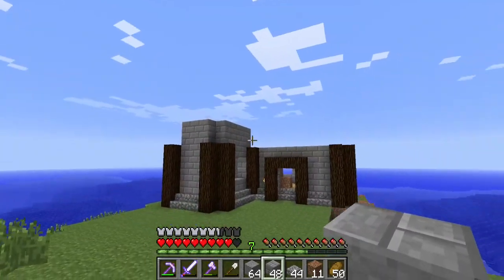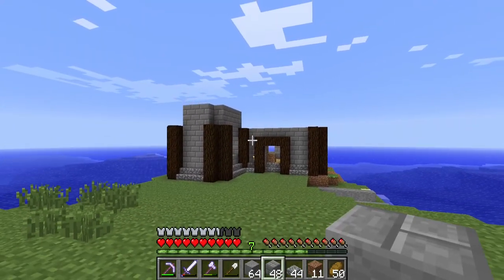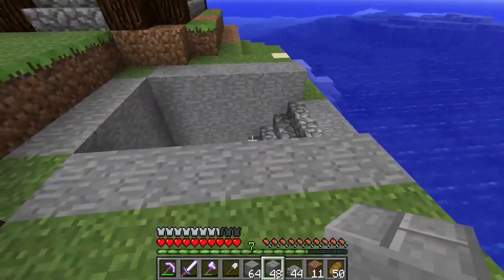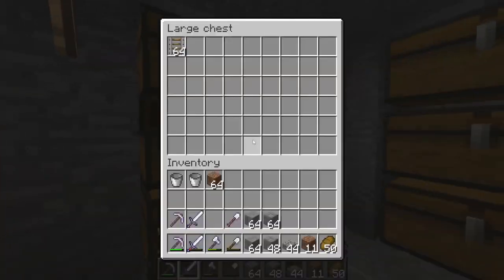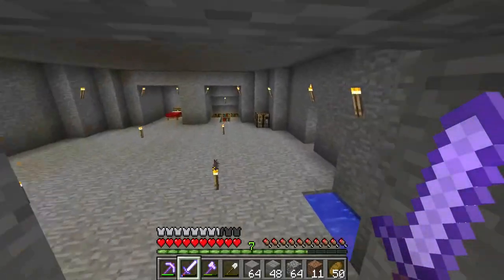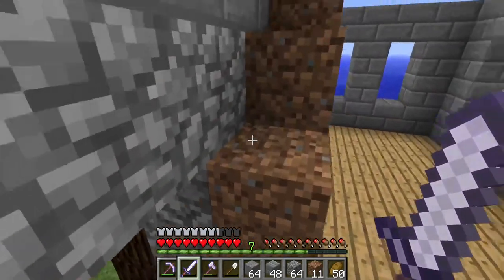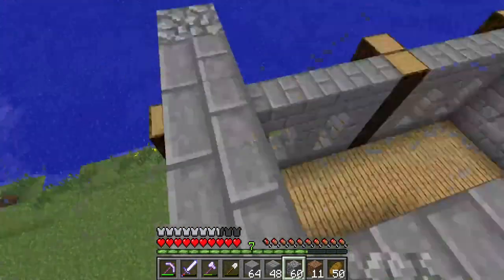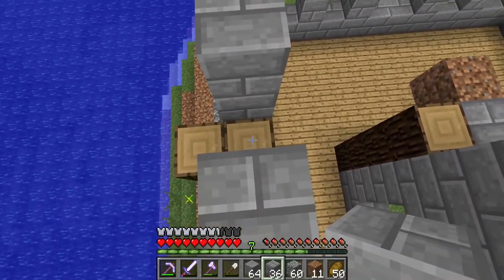That'll be enough — actually, hold on, that might be too tall. Okay, now that'll work — we'll do the design. Yeah, that's actually plenty high enough. Let's go grab some cobblestone for some corner filler. And yeah, we're skipping ahead — we're gonna bring the pillars up.